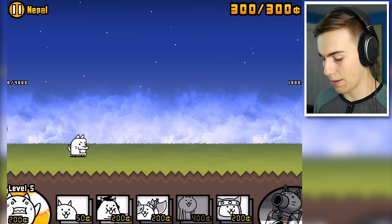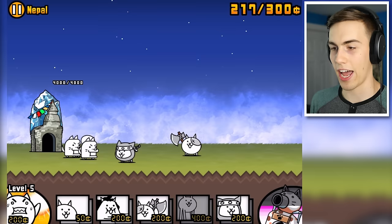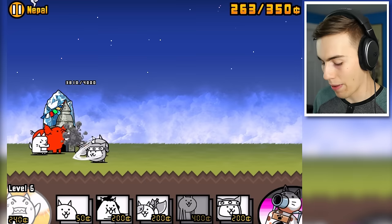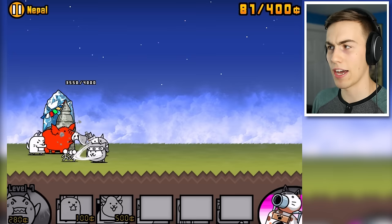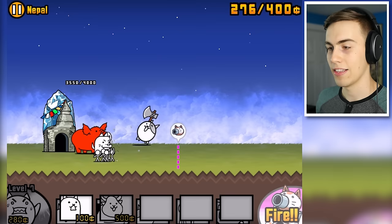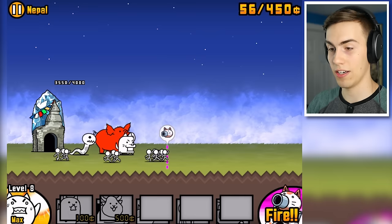Now I got 300 bucks, I'm going to get myself a ninja cat. The ninja cat and axe cat are going to kick all the ass. It's only two units, but they're doing pretty good. They're about to start attacking the little mountain base of Nepal. I have to level up to level eight — the final level — in order to actually use my cow cat. There's a giant pig right here. Luckily, we got ourselves a cat cannon.